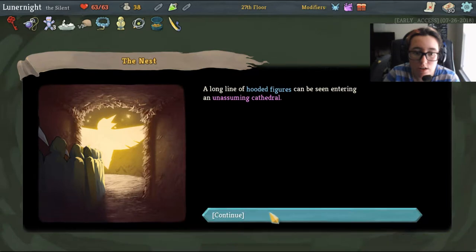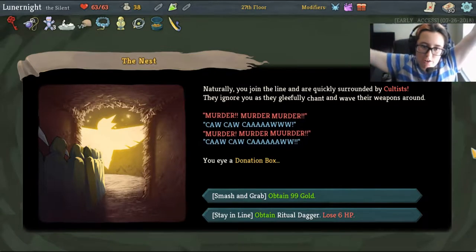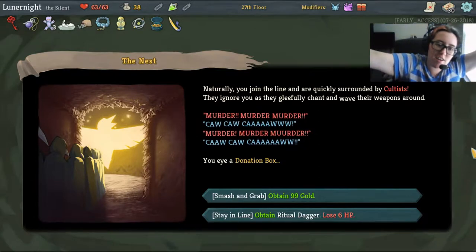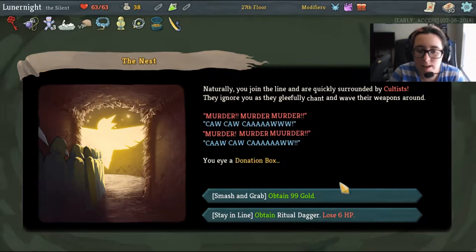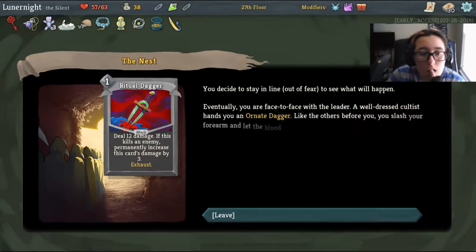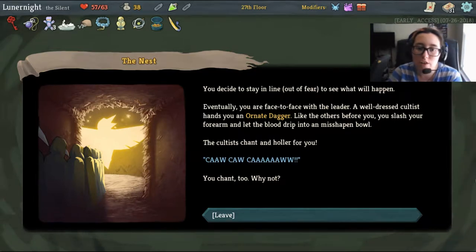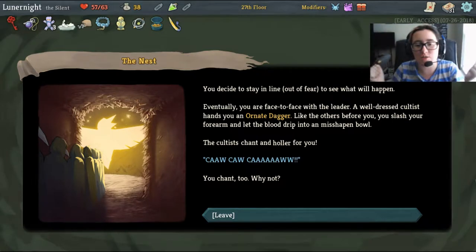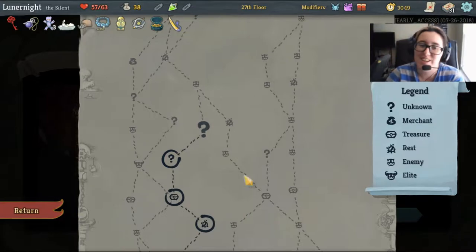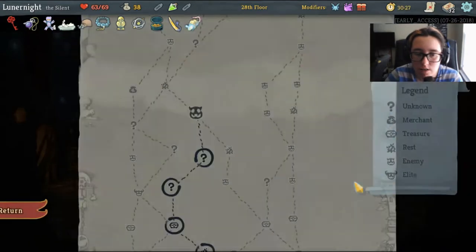A long line of hooded figures entering a cathedral - I join the line surrounded by cultists chanting 'murder, murder, murder.' You are the donation box: smash and grab for 99 gold, or obtain a Ritual Dagger. I think I want the Ritual Dagger. You stay in line, face the leader, slash your forearm, and let blood drip into a bowl as the cultists cheer. Another chest - Warrior relic, that's pretty awesome. Ah, fuck.